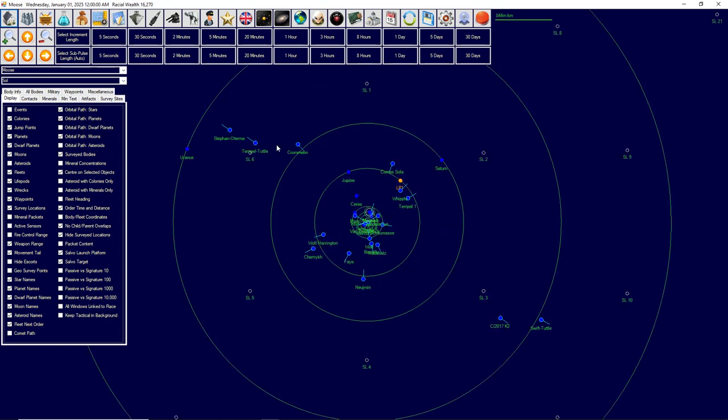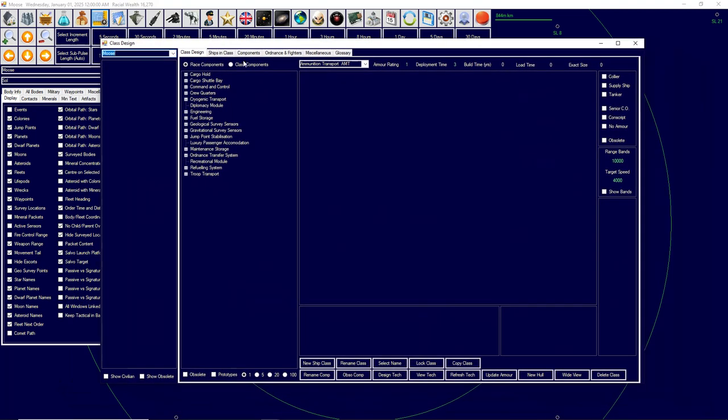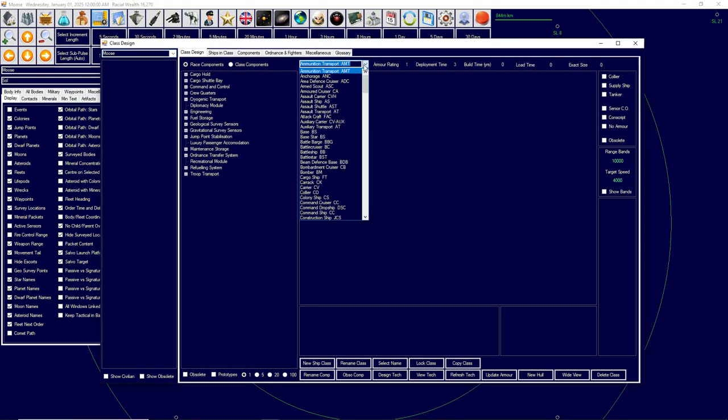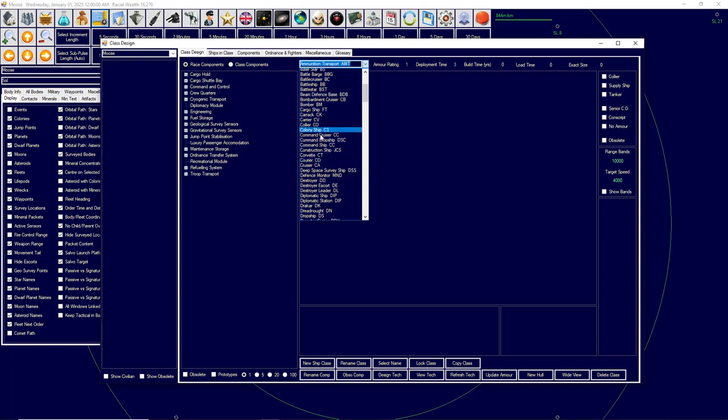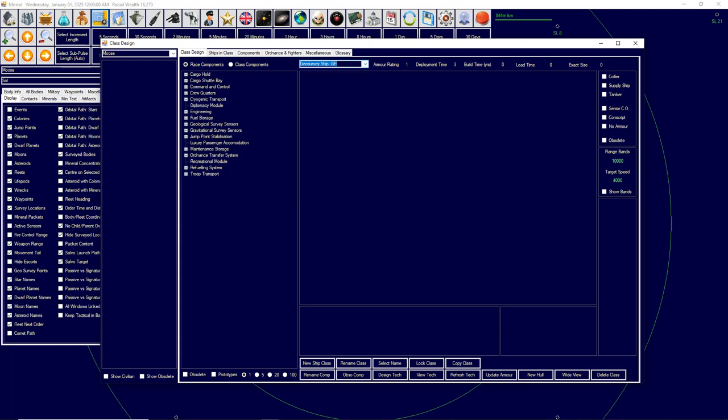To design our spaceships we go to the class design sheet over here. We click it and now we have to do all sorts of things to get this going. You can select categories here — these are just for flavor, but I prefer to stay with the theme otherwise things start looking a little bit messy.